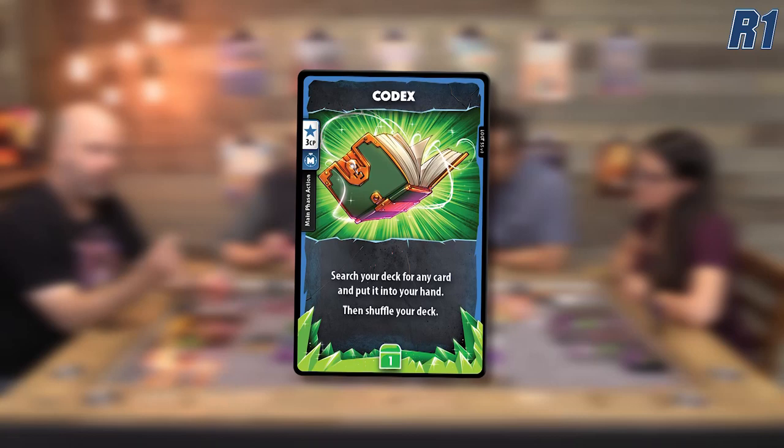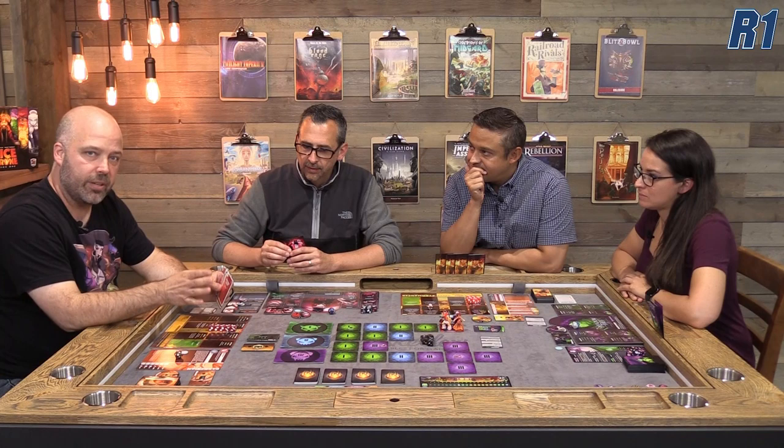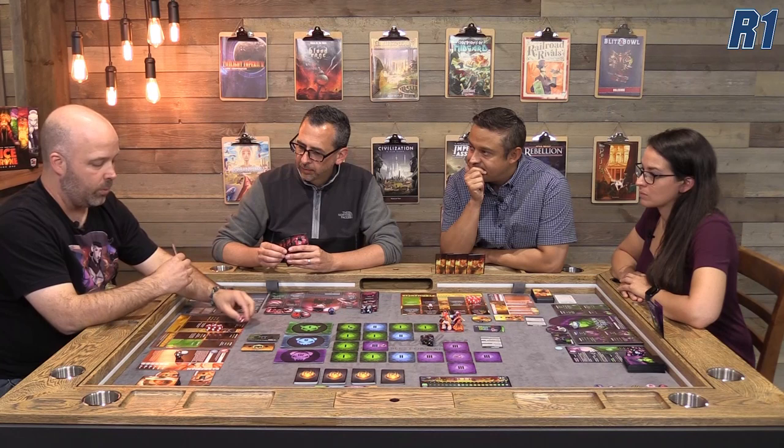He starts with a bunch of upgrades just from our presence in his dungeon. To determine who goes first, we all roll a d20 — I got the highest number, so I'm going first. The loot cards I got include a Codex, which allows me to go through my entire deck and pull any card I want into my hand — which is amazing. I also got an upgraded Samesies, and if you've played Dice Throne at all, you know Samesies is a great card to match any one die to another die.